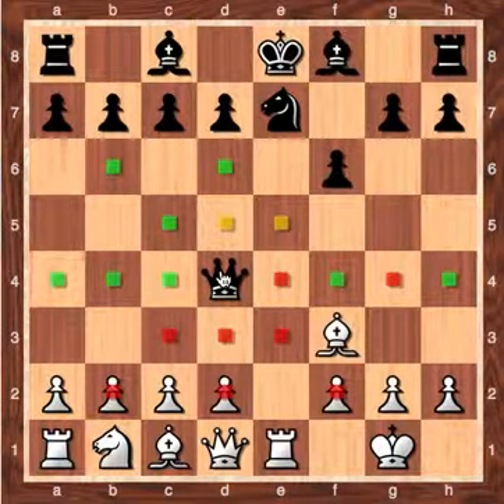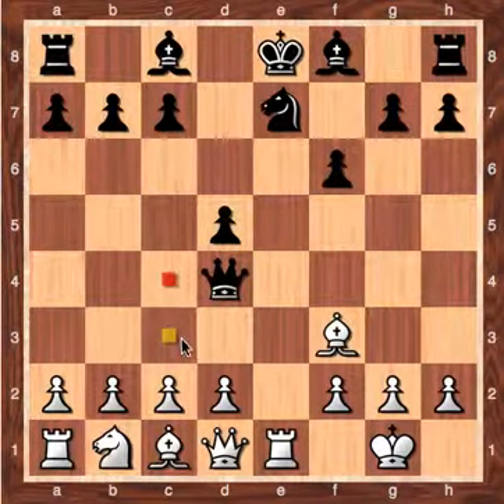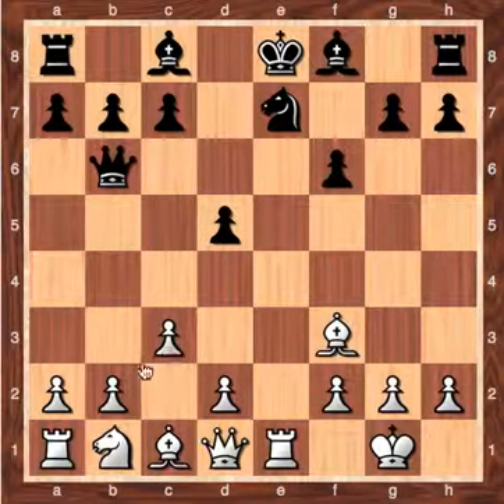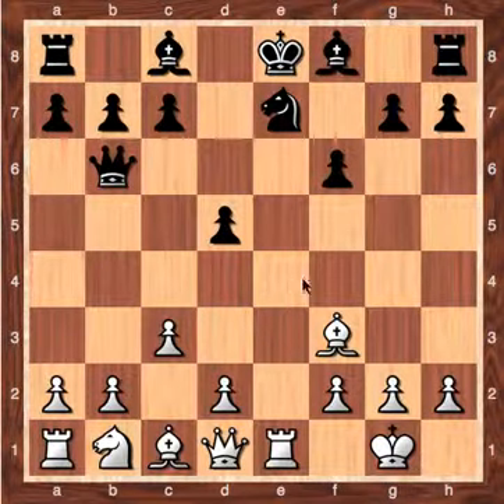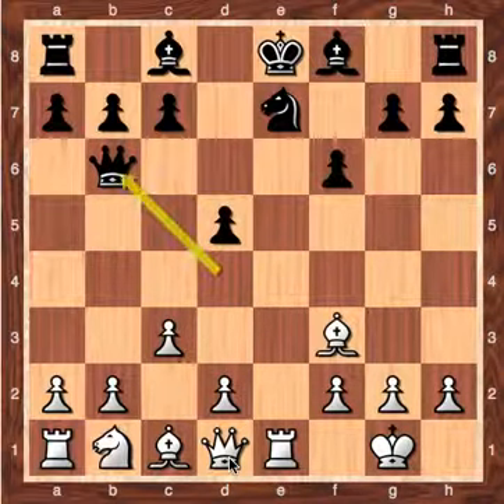White has control of this open file and open diagonal. It's just really difficult for black to get any counterplay. After d5 trying to block off that diagonal, we have c3 gaining control of the center. The queen has to move once more — b6. We can probably see bishop captures d5 — free pawn, and this knight is pinned. That's the theory behind that.